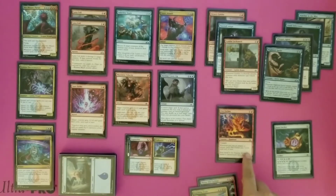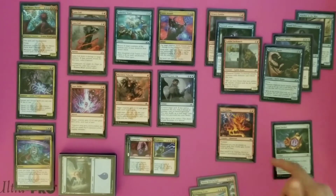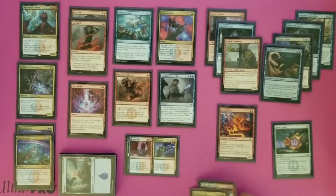Fire Urchin, in a similar fashion — whenever we cast an instant or sorcery, it would get +1/+0 until end of turn. So if we had cast a couple in a turn, we were actually able to beef that up quite a bit, and at only 2 mana to play it, it wasn't a bad little creature for us on the field.